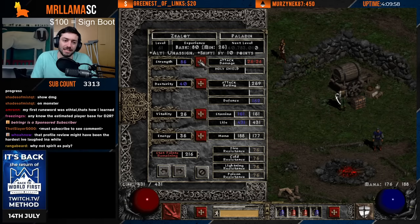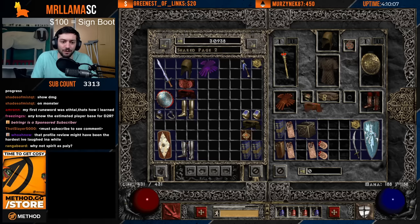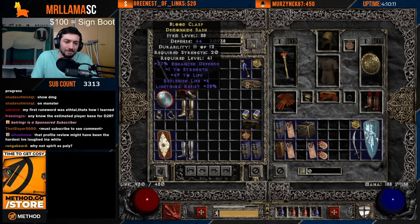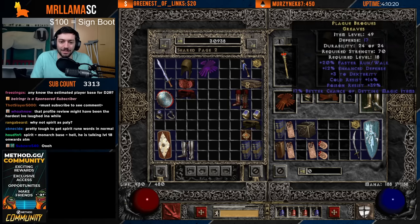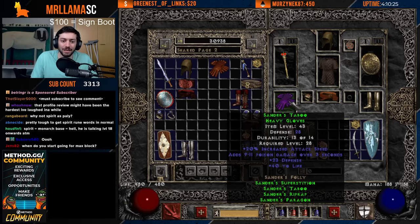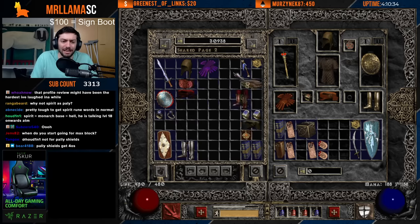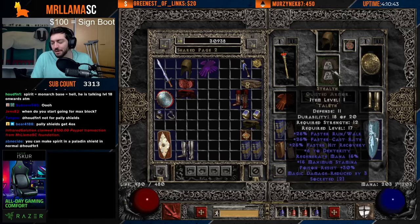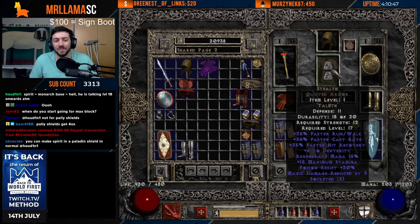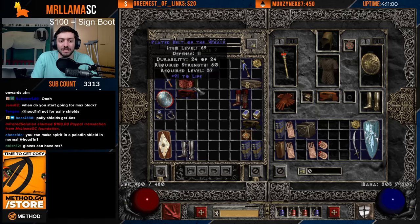In Nightmare we'll start looking for better gear. A belt with hit recovery, life, and fire res is nice. Look for boots with dual resistances and 20 faster run/walk. Blood Fist is actually a better glove than Sanders for us. For a helm, I want a Lore Helm — Ort and Sol runes — which you can get from Nightmare Countess. For armor, I still like Stealth, but if you get runes for Smoke (Nef, Lum) you can get big resistances, or if you find a Vipermagi that's great. Faster cast rate is very helpful for this character.